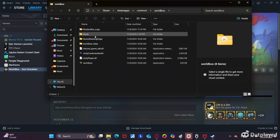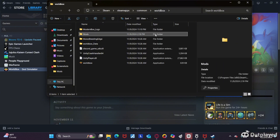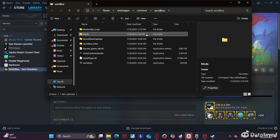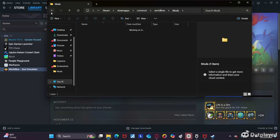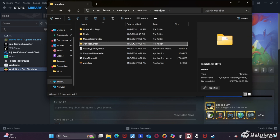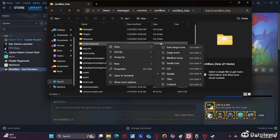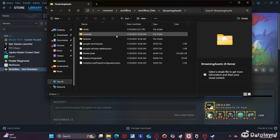Then you're going to go to mods — actually no, I was wrong. You're going to open Worldbox Data, and then go into Streaming Assets, and then go into mods.